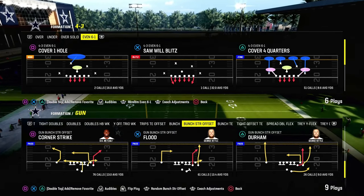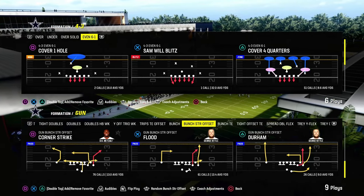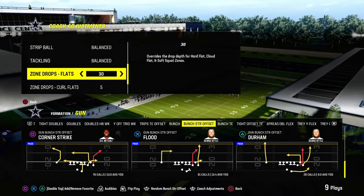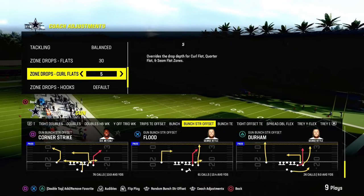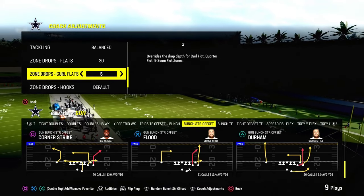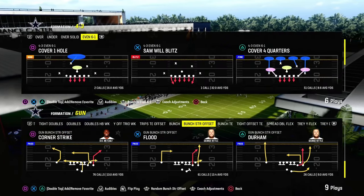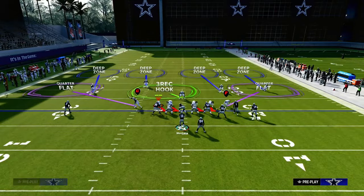Now what most people are doing post-patch — because blitzing is really not that effective — is they are going to a double Mabel style of coverage. What that basically means is we're going to try to double flat the sideline, where we utilize a cloud flat to stop a corner route and a curl flat to stop a flat route, and then a deep zone over the top to stop the clear out route. So we're going to have flats on 30, curl flats on 5, and we're going to do this out of the 4-3 Even 6-1, which is kind of the most meta way that people are doing this.